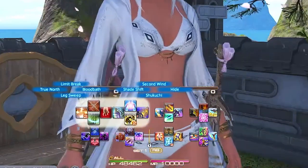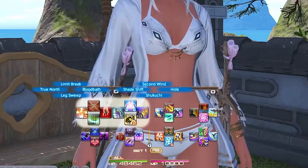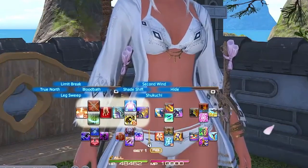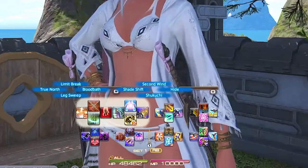Left Trigger 2 letters is our Gap Closer, Shukuchi — which always gives me a little giggle — Hide, Second Wind, and Shadeshift, which is just a nice little shield for our Ninja if we step into an AoE.